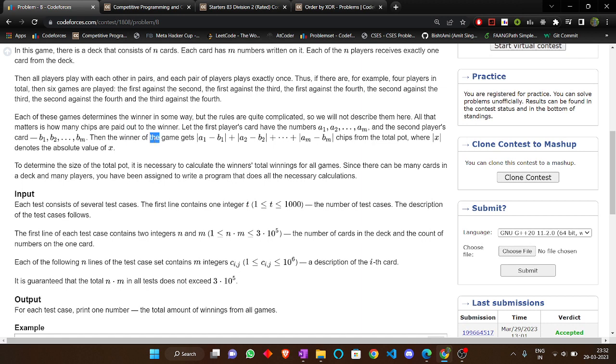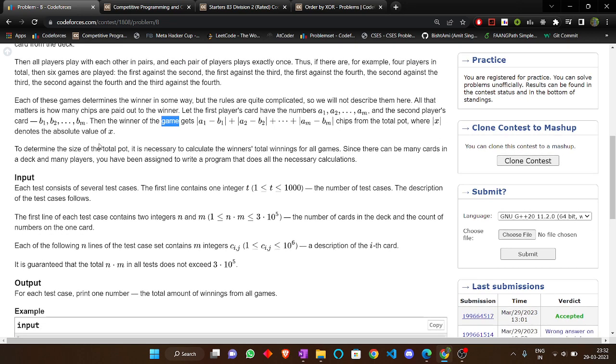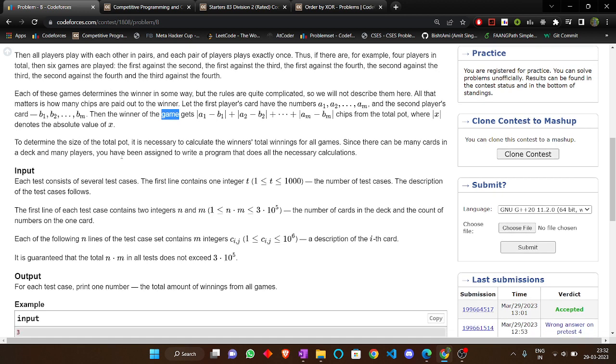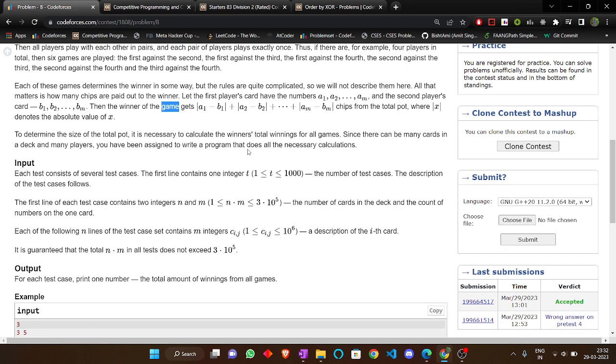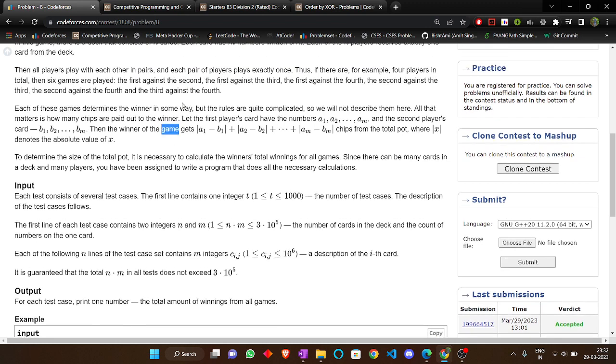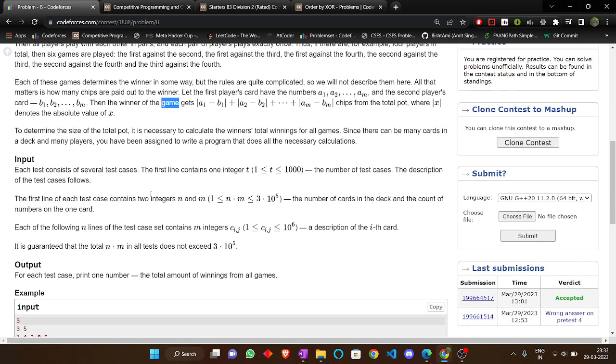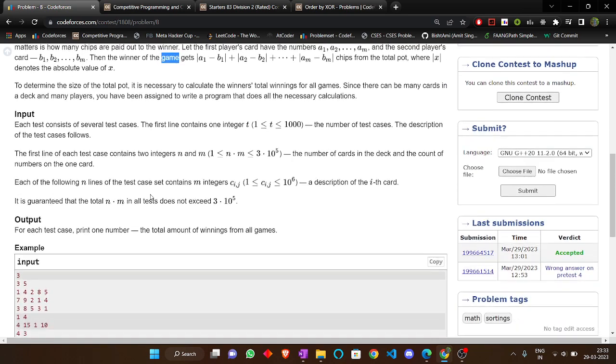We only have to calculate how many chips are paid out to the winner. The winner of the game gets |a1 - b1| + |a2 - b2| chips from the total pot. We have to calculate the total winning chips all winners can collect across all games.